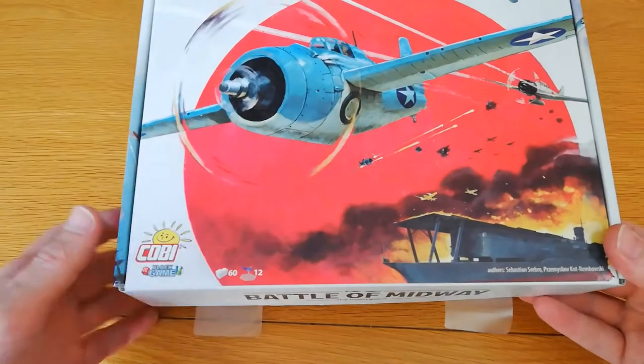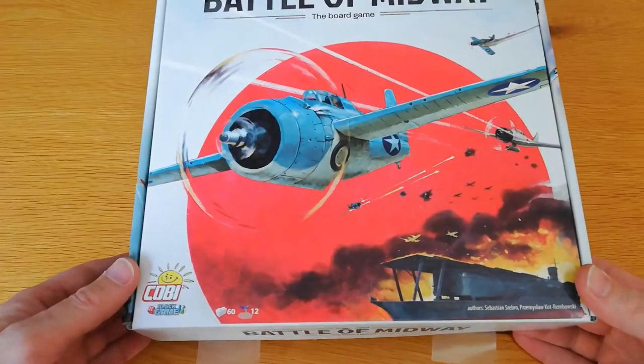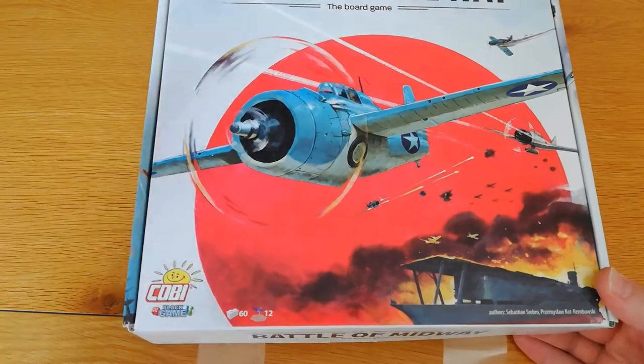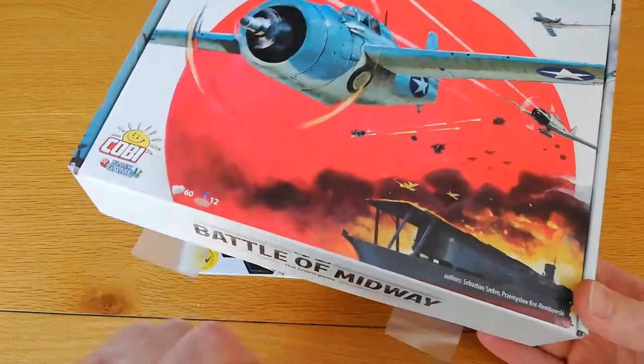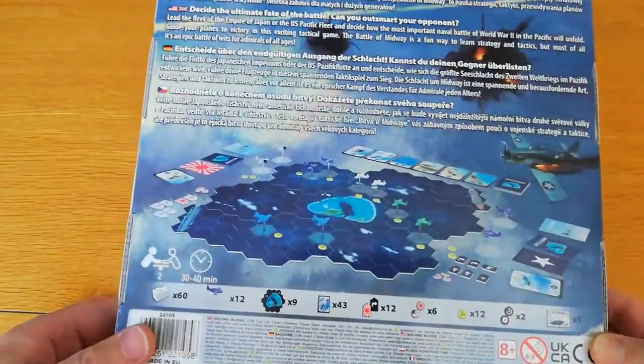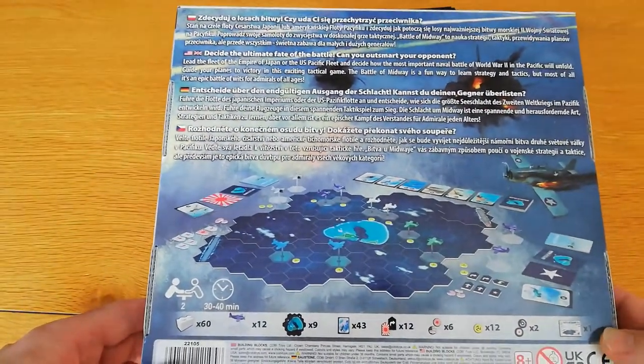There are 60 building blocks which between them make 12 models, alongside all the other components you need to play the game. Jointly released by Board Games and Kobe Toys, it's part of their block game range. This is the second release in that range, the previous one being more focused on a tank battle.